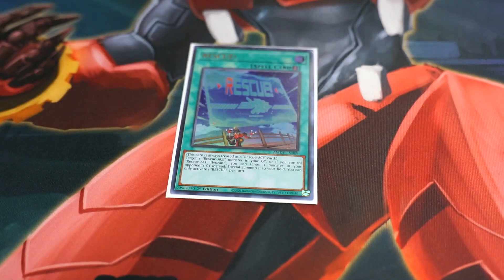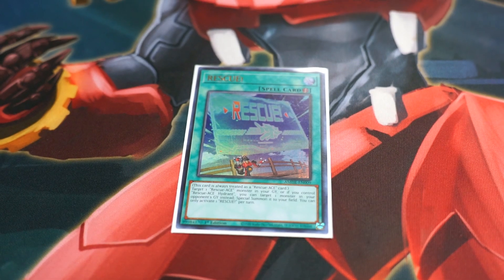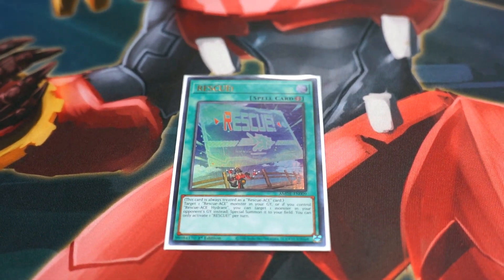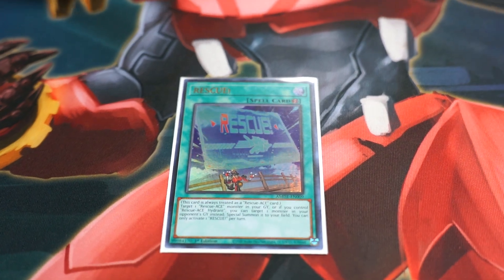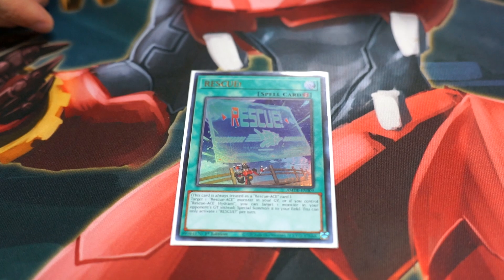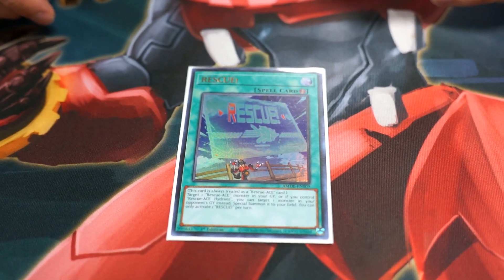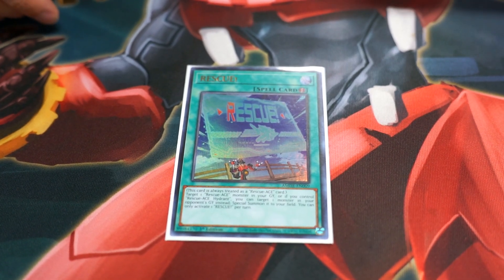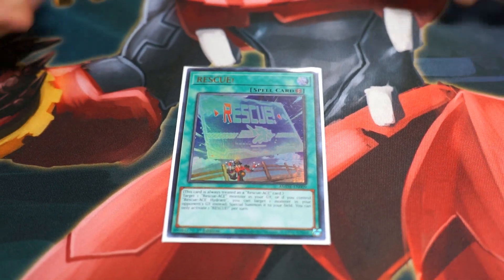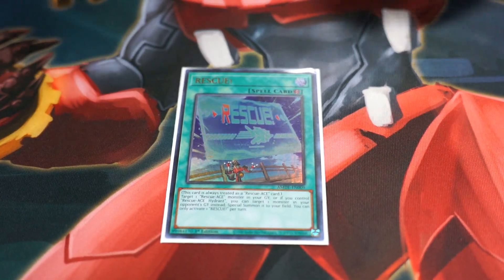Next, I run one Rescue. Rescue allows you to Special Summon from your graveyard, or if you have Hydrant, you can Special Summon one monster from your opponent's graveyard. The second effect didn't necessarily come up this tournament, but I can see this being very useful against Branded — getting rid of one of their key monsters that they use for their fusion summons so their Branded Fusion will just fizzle out.